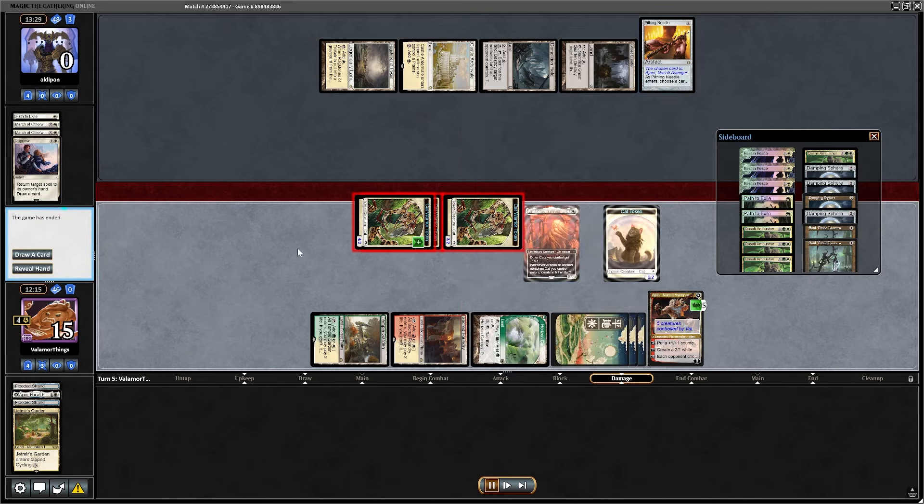Even though we're not really facing real Modern decks — we're playing against meme decks; Dredge is real but it's not tier one — so we're playing against perhaps inferior decks. That was Yawgmoth game one that just rage quit. This is 4-0 in a league with Cat Tribal. Are we getting a trophy with Cat Tribal? My god, this would be epic.